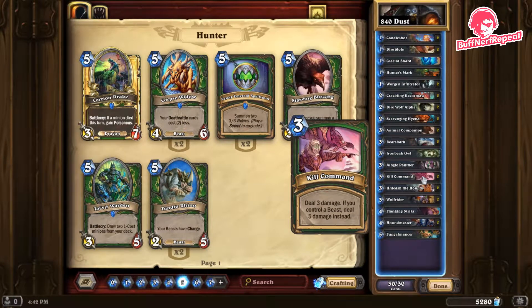Kill Command — deal three damage, or five damage if you control a beast. This is a very powerful card. If a hero has 30 health, managing to connect both Kill Commands with a beast active is 10 damage — one third of their health pool — gone in just two cards. Fantastic.